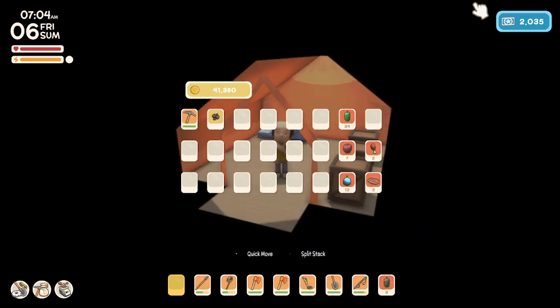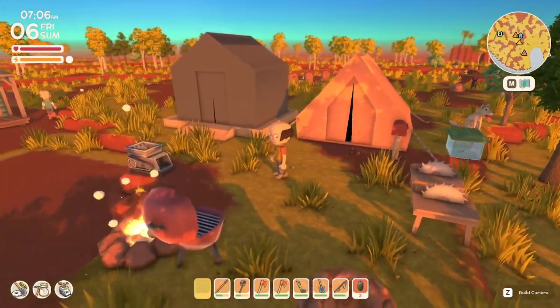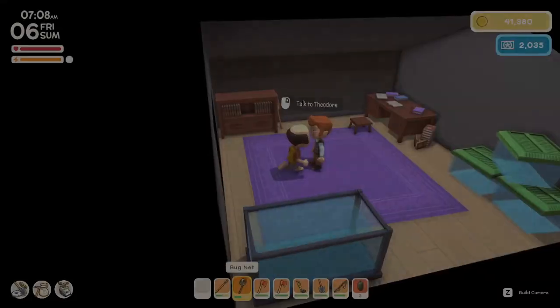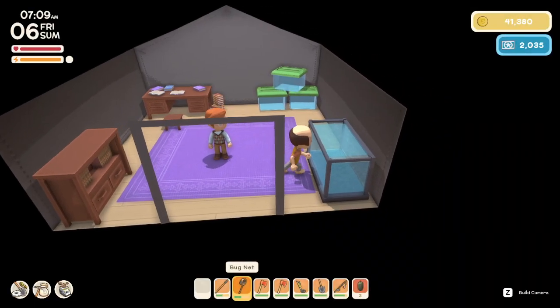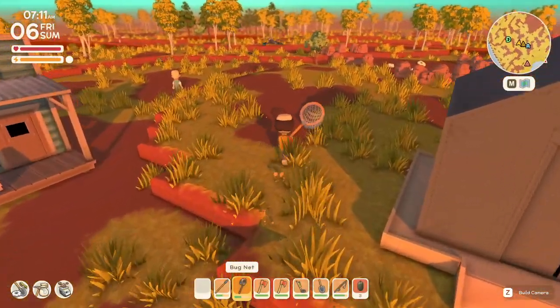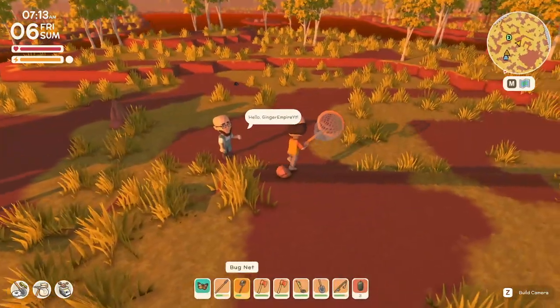Welcome back, citizens one and all. We are back with more Dinkum by Day. The last episode, we got the copper axes, we got a bunch of stuff done. And look who's visited us - Theodore, whom I have never seen stop by before until now. So we're going to obviously run out and catch a few quick things, get some easy permit points.